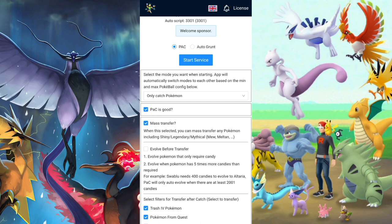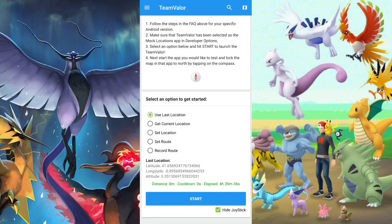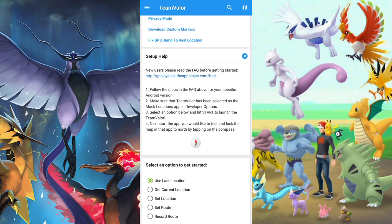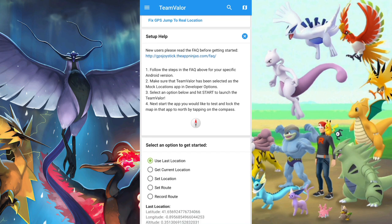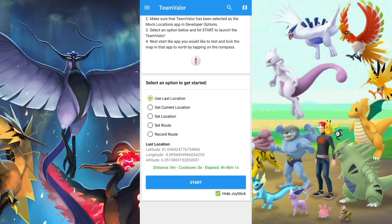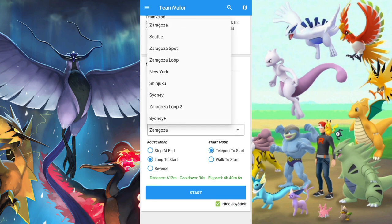The other thing required to run this is a GPS joystick. Here we are on the menu — the application you can find on the Play Store is called GPS Joystick and it is free, though it will have ads. I have a mod version, but if you download from the Play Store you'll get ads — basically just one ad when you hit start, then no more. This is where you set up the routes for the bot to run.